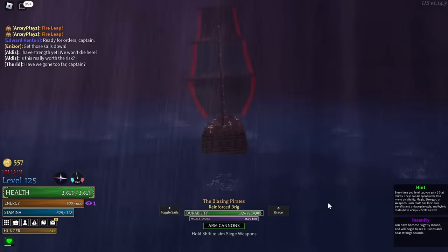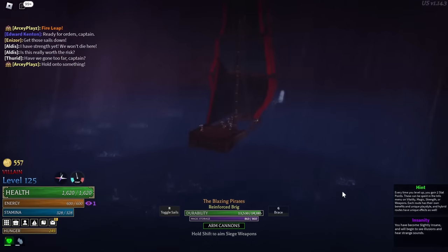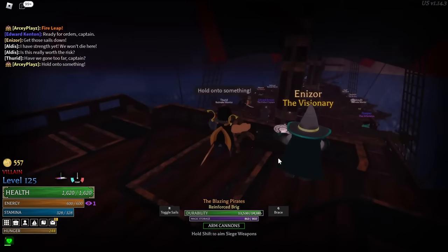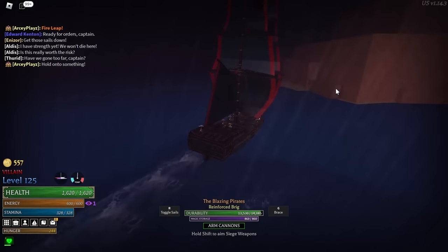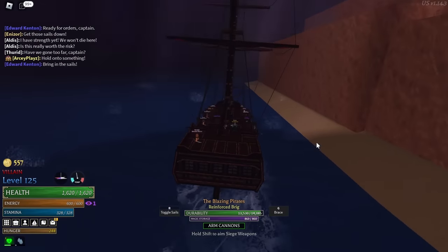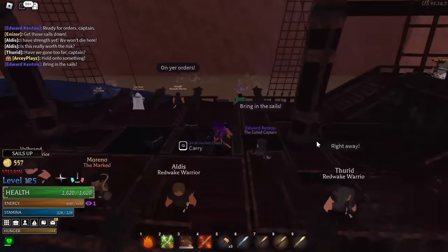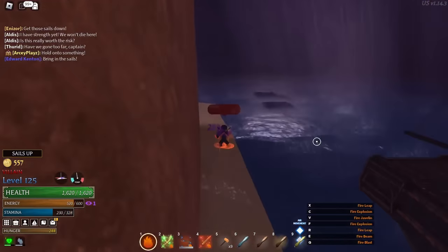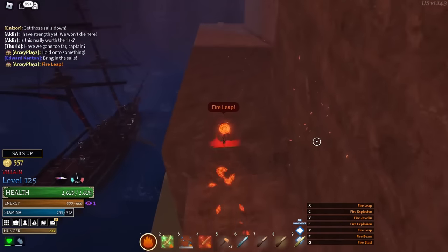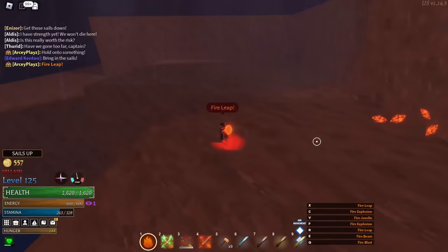There's a bug in the Dark Sea where sometimes it won't even apply the insanity range. The reason for that is sometimes when you go to the Dark Sea you want to make sure you don't have the Ravena cape equipped. I figured out that the Ravena cape bugs out the Dark Sea — it doesn't consider you being in the Dark Sea when you have the Ravena cape on.